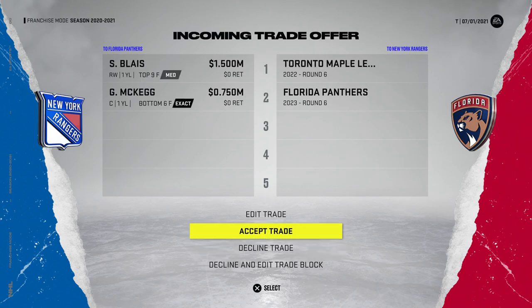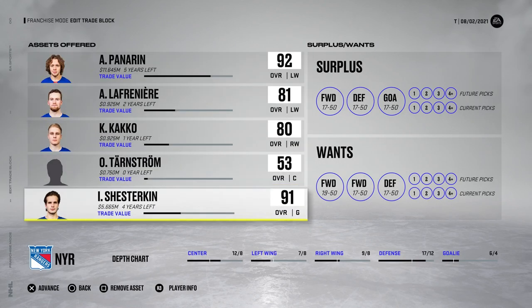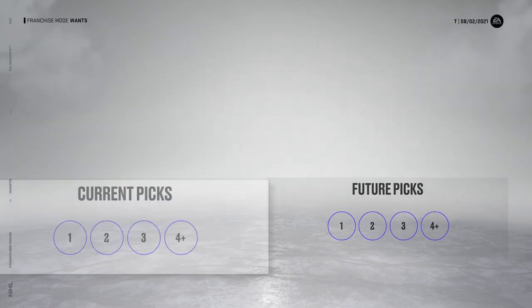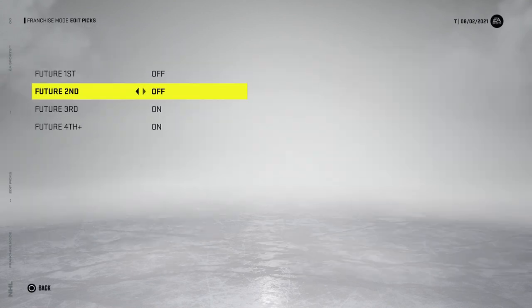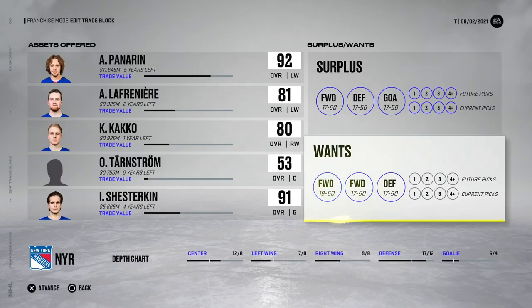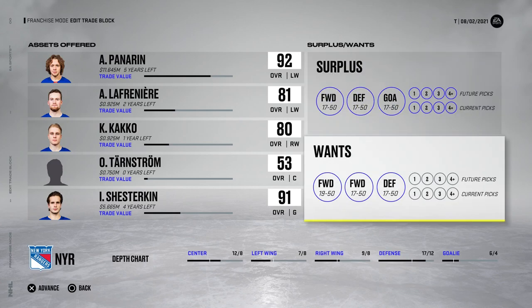Florida is sending us a player back they apparently had before and now want back. This is getting outrageous. I'm gonna edit the trading block - I severely doubt anyone's coming for these players but I've put them on the block nonetheless. For once I'm actually going to try turning off draft picks inbound. I want to see if we can get some more players. We've already accepted quite a few trades including draft picks we're literally never going to use because it's a one-year thing. I'm done to send picks out but I've had enough picks coming in.